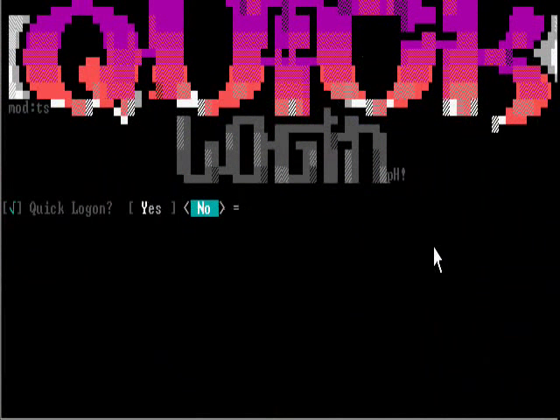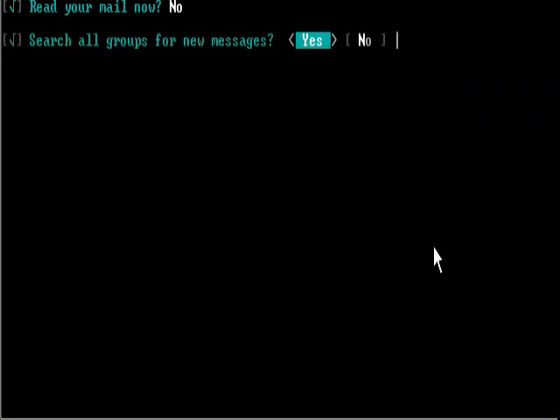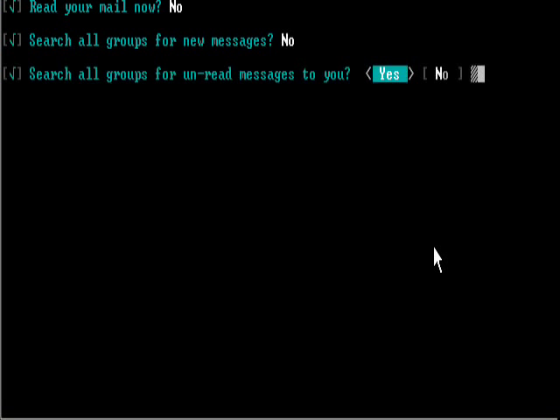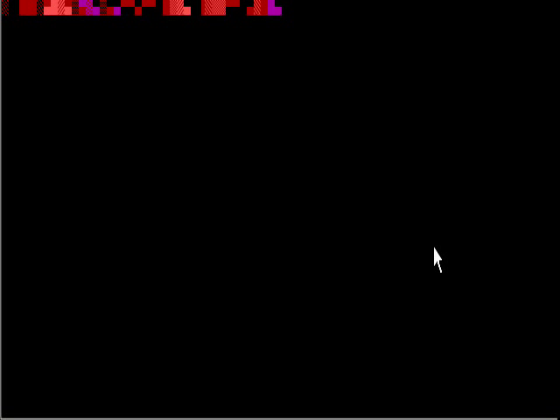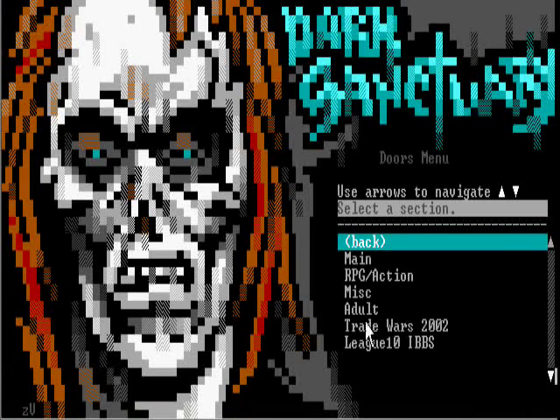It'll start off with an amazing little startup. Press any key, then quick login. Here is the Dark Sanctuary menu. You can actually press D for doors, which should be right here. Doors are interactive things, like games and stuff. So you hit D.